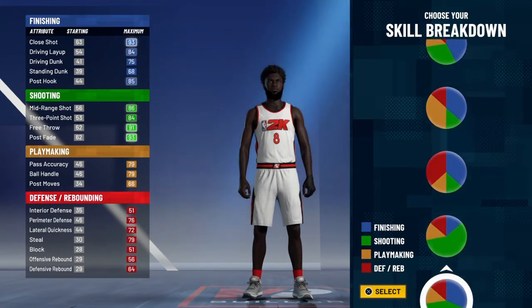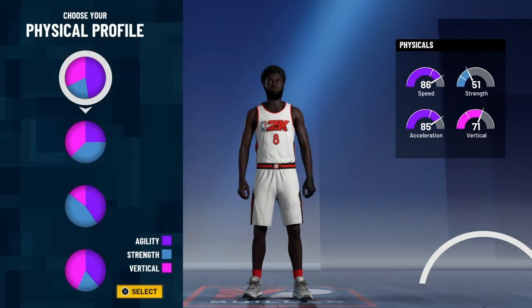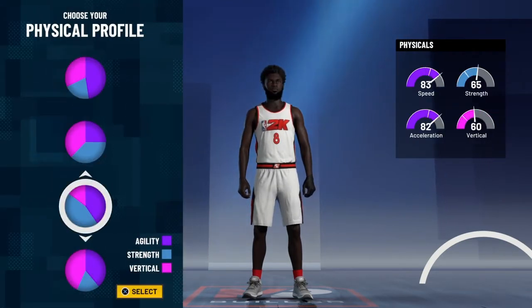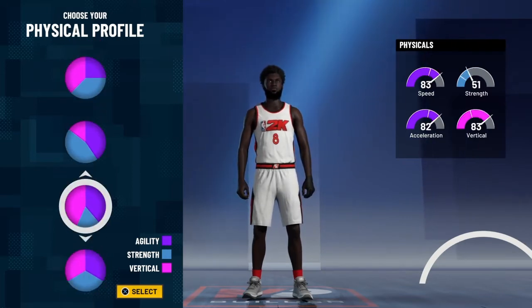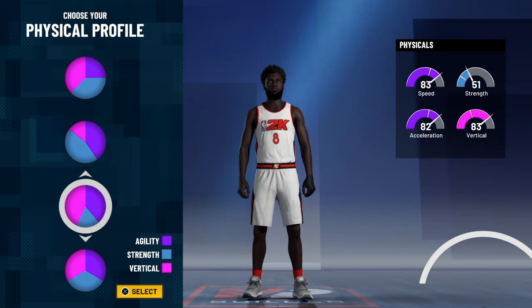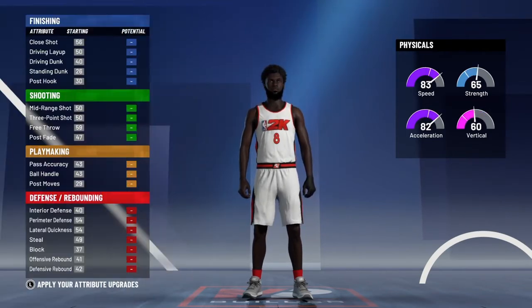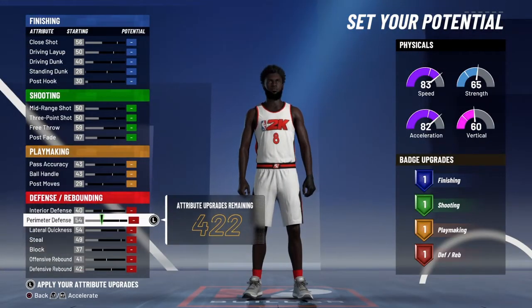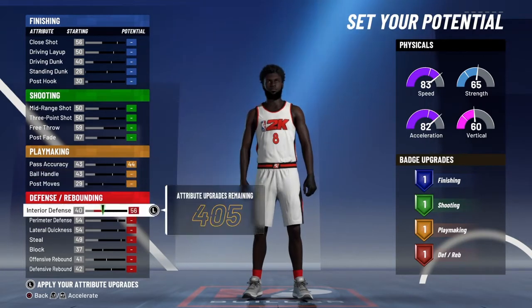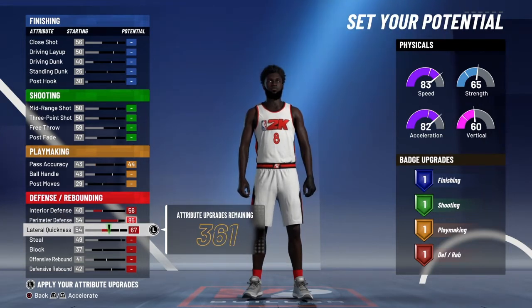This is the best build in the game, for real. You wanna go for the defending and shooting pie chart. Go to the highest acceleration and vertical. Y'all can pause the video because I'm going fast. Go all the way down to finishing — I tried to put 20 but accidentally put 22 because my finishing would have been low.